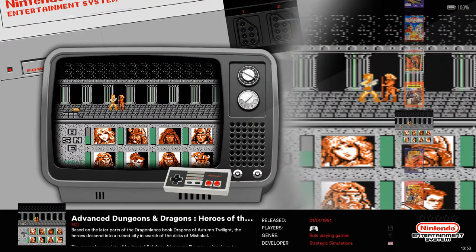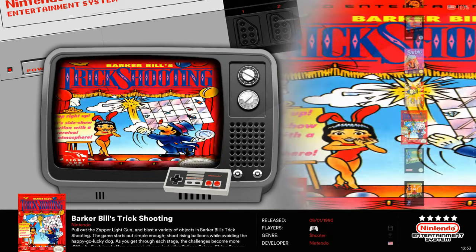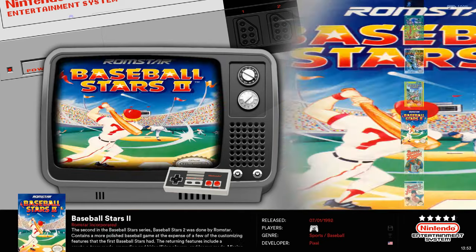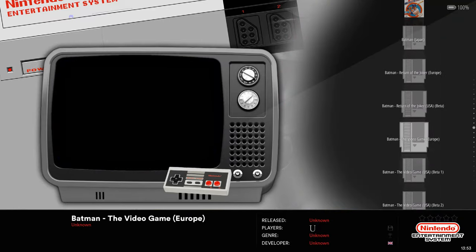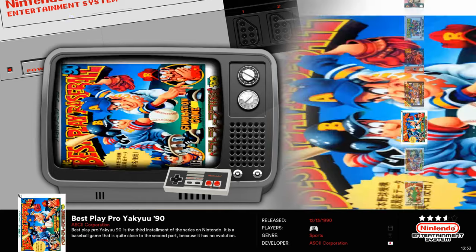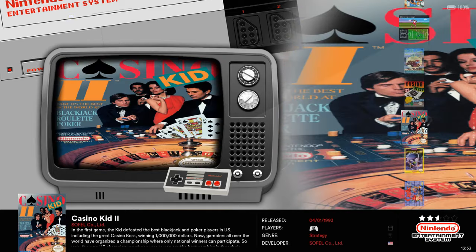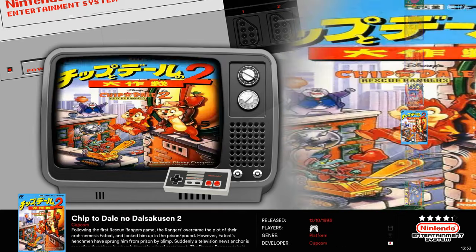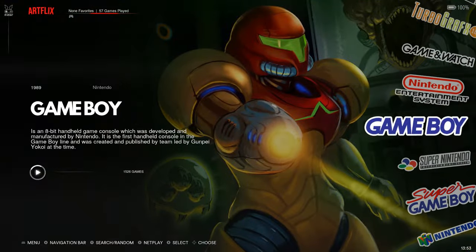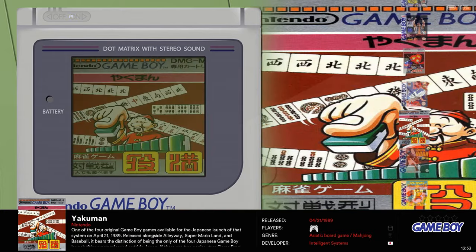You're going to find all kinds of stuff in here. As you can see, Batman the video game has like five different versions. Some people say these things are loaded with duplicates, but it's not really loaded - you're definitely going to find some, but it's still going to have all the games you want. Game Boy has 1,500 games and again you have the Japanese titles in here as well.